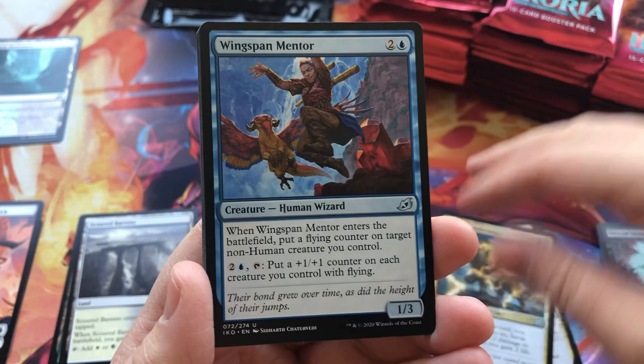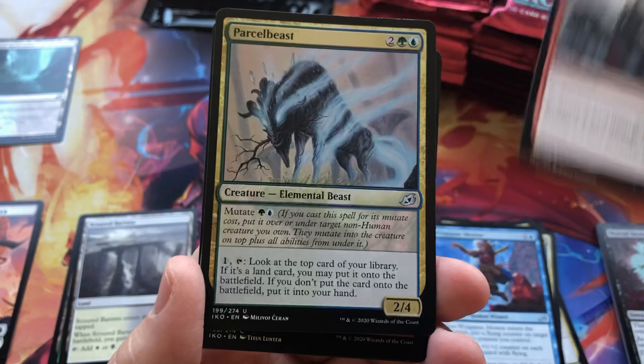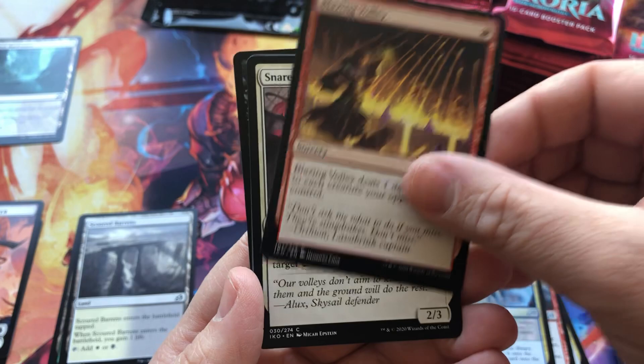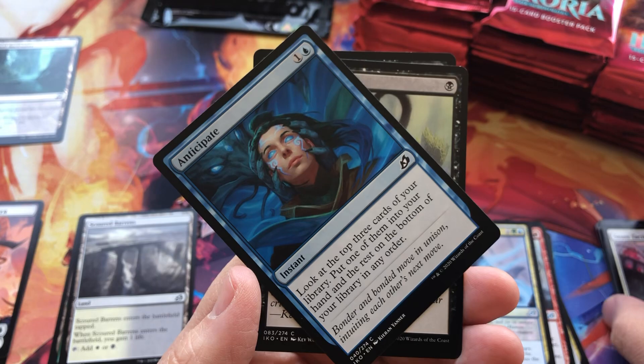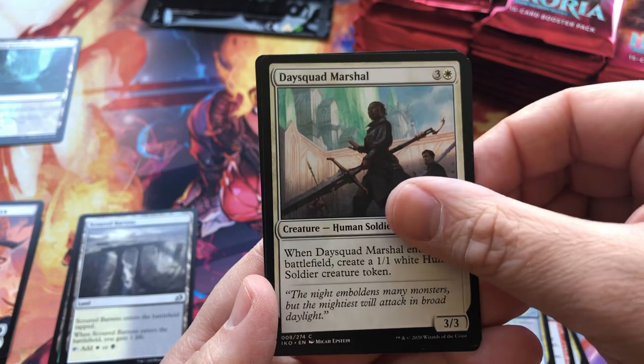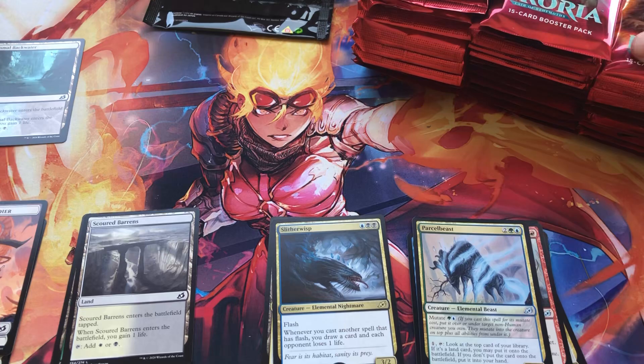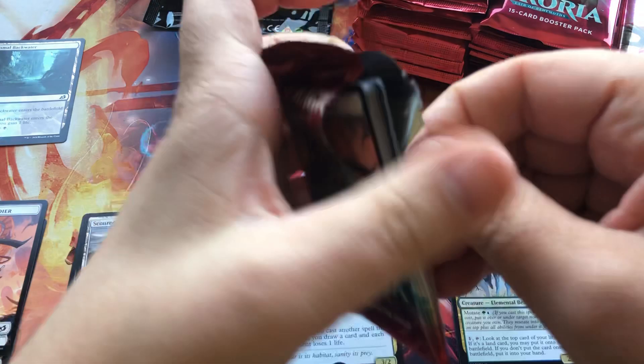Wingspan Mentor, Weaponize the Monsters, and a Parcel Beast — very cool artwork there. And a Shredded Sails, another Survivor's Bond, Blazing Volley, Snare Tactician, Anticipate, Dead Weight, Daysquad Marshal, Pyroseratops, and a Knightsquad Commando. That was it for the slow roll commons — it's time to speed things up now.